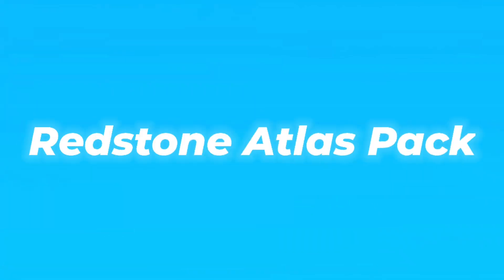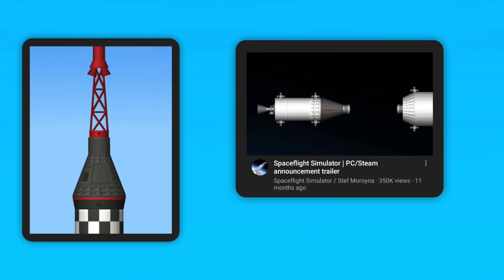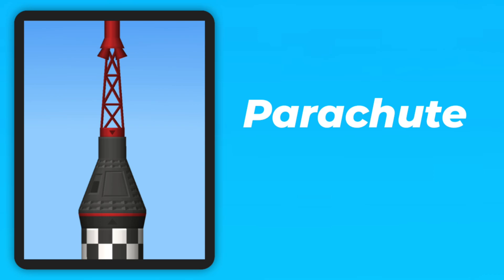This pack is called the Redstone Atlas Pack, and it adds new parts. We can see we have got a new capsule texture, similar to the original one we saw in the Steam trailer, but just with some new details. This capsule also has a built-in parachute, and possibly RCS.